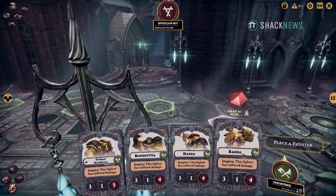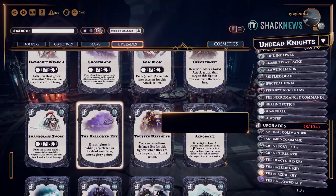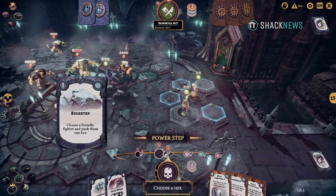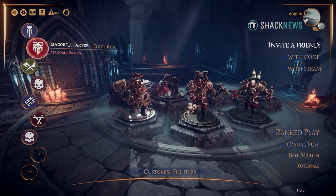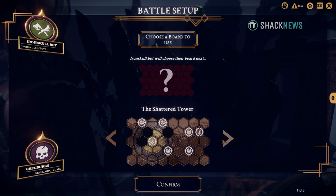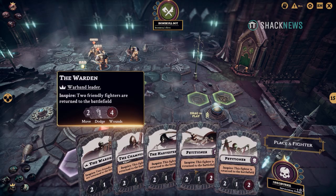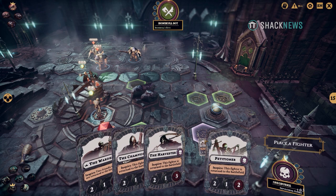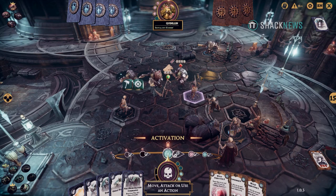Warhammer Underworlds Online is a fully one-to-one recreation of its tabletop version. For those unfamiliar, it's part strategic war game and part deck-building board game. The game starts with you and your opponent selecting one of six unique warbands, then choosing one of four unique hex-based maps that connect together to form a bigger battlefield. You and your opponent take turns placing up to five objectives, then place your units and begin the match. The goal is to gather glory points, and whoever has the most at the end wins.